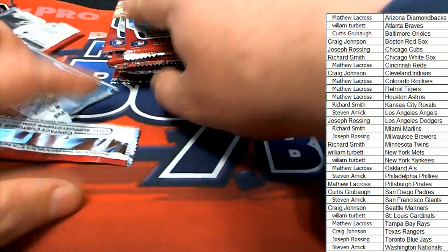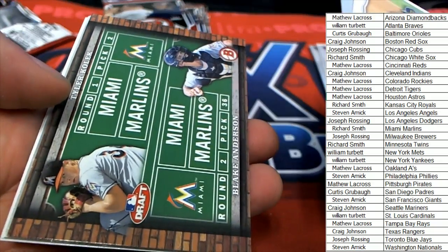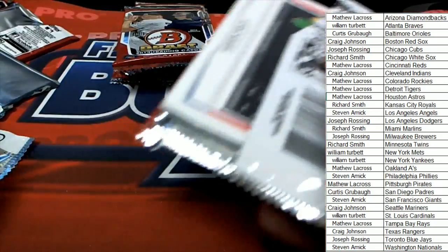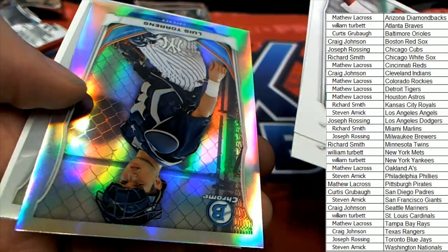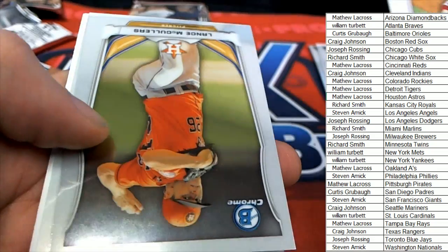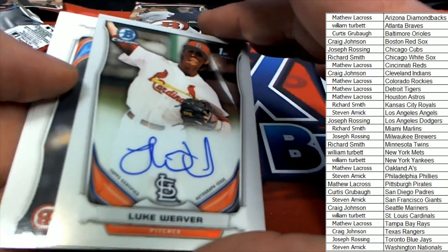We've got an autograph coming up, so be ready everybody — one auto on the way. What's it going to be? Let's hit something big. Nice — Hoskins. It's a Luke Weaver for the St. Louis Cardinals owner. Congratulations, William T., with your Luke Weaver auto! He's a big one too for the Dodgers. There's another great Yankees rookie in here.